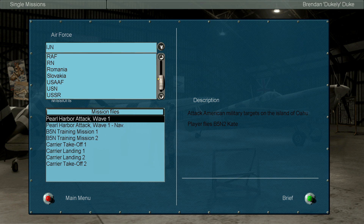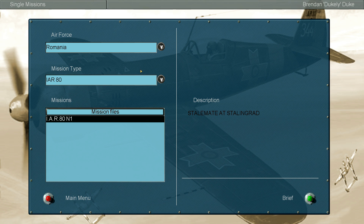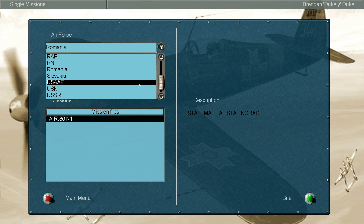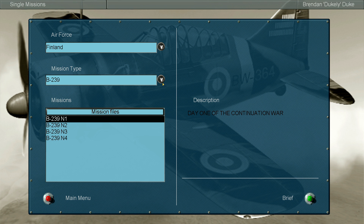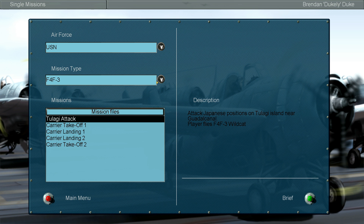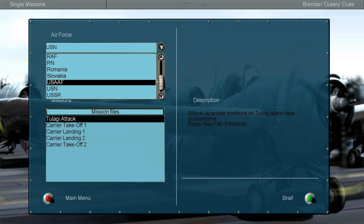This has quite a few choices: Finland, Germany, Hungary, Imperial Japanese Army, Navy, RAF, Royal Navy, US, United States, USSR, and they all have different planes, different music based on which one you click. For example, if we click United States Navy — so they're all different.